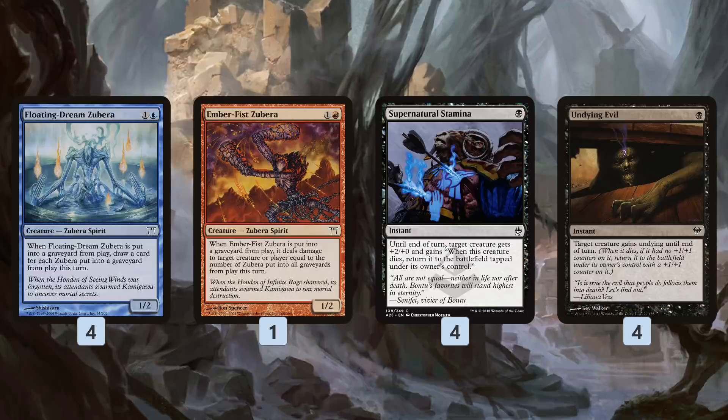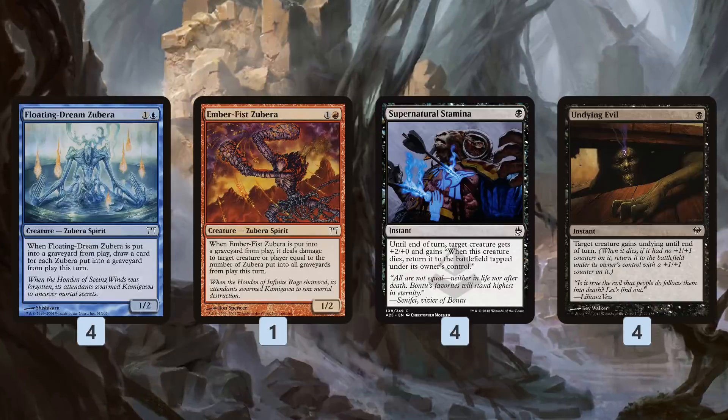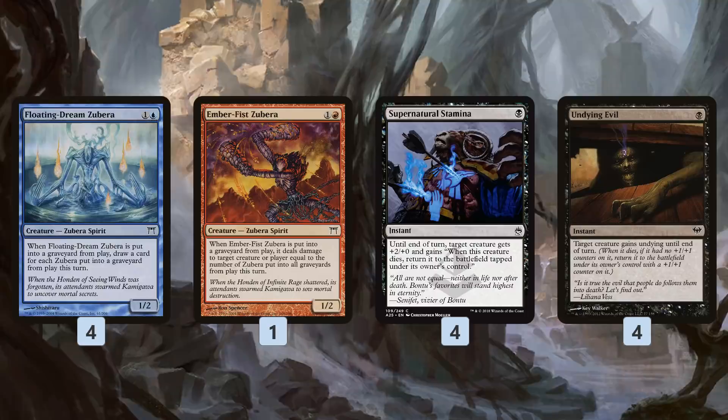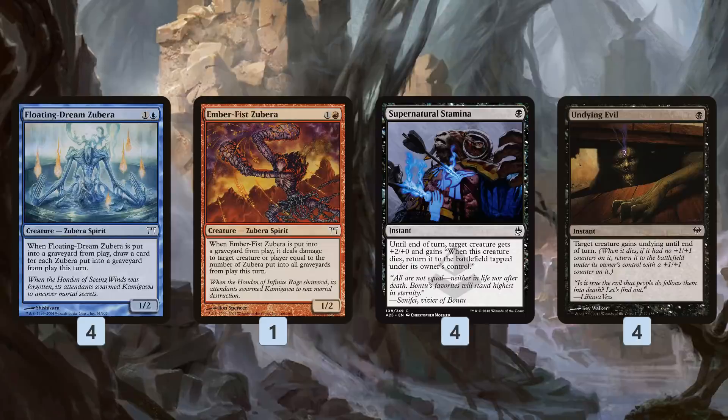It gets even crazier. If we added mana with our rituals, we can cast an Undying Evil, and instead of drawing four cards, if we do the same trick — sack in response, leave triggers on the stack — we end up drawing three times three cards: each trigger draws three cards with three triggers on the stack. That's nine cards. That is a lot of Zuberas going to the graveyard and a lot of cards drawn.